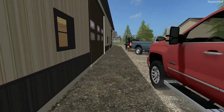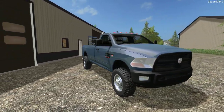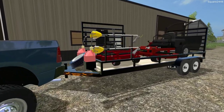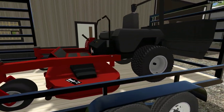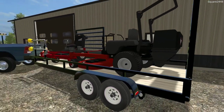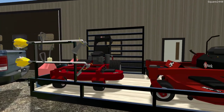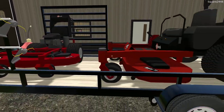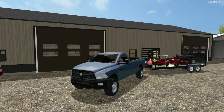We're using a 2012 Ram regular cab 2500 — this is a great base model work truck. We have the stand-on 48-inch and the Exmark Laser Z 72 with a bagger. This is on an 18-foot utility trailer with a side ramp. I've been liking the side ramp lately — that way we can get one mower off without having to move the other. Let's hop inside and head out to mow some lawns.